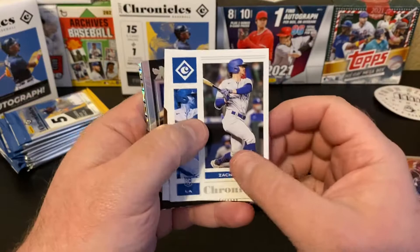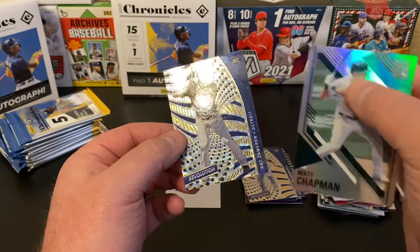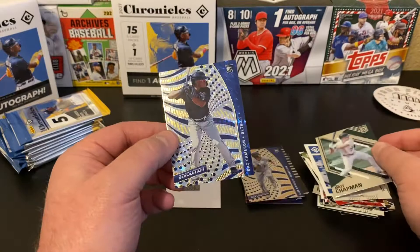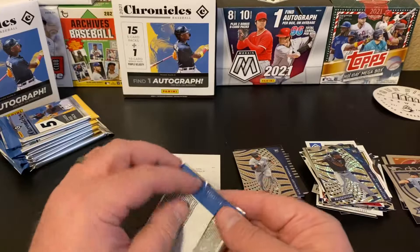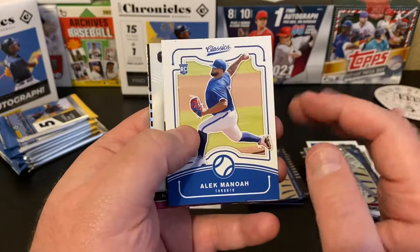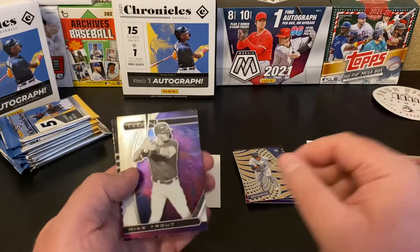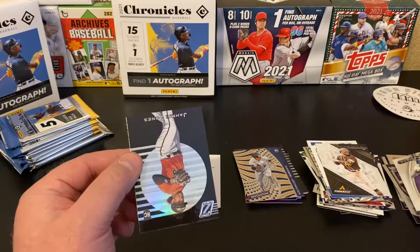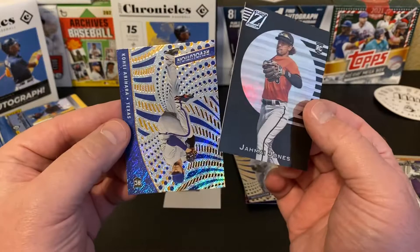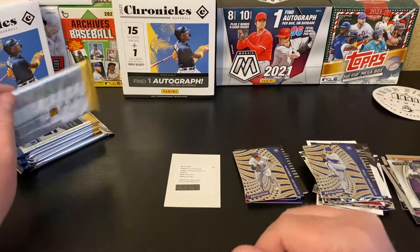Zach McKinstry. Alec Bohm Legacy. Clark Schmidt Crusade. Matt Chapman Elite. And a Daz Cameron Revolution Fractal. No complaints — we haven't gotten any of those America's Pastime cards, those super thickies. Alec Manoah. Nice Fernando Tatis Jr. from Pinnacle — not one of my favorite designs. Got a nice Mike Trout Titan — always good to pull a Trout. Got Jamai Jones Zenith, followed by a Kohei Arihara Revolution. Nice.